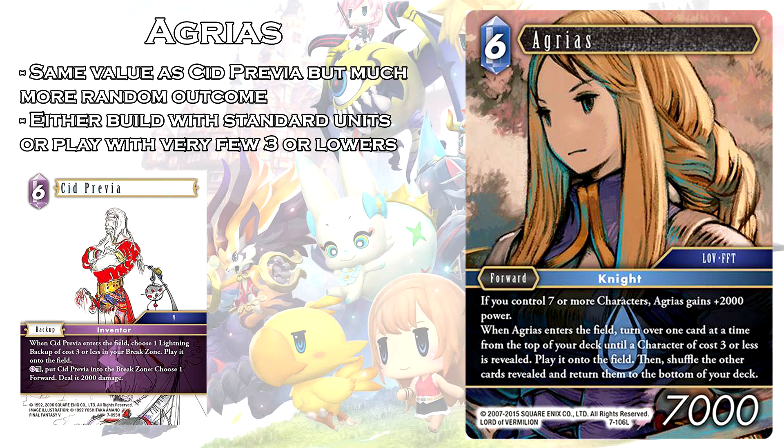So in order to play Agrius, you definitely need to build your deck to maximize your chances with this card. There are two schools of thought. You either build your deck with a large variety of cards that cost 3 or less, so there's a very small likelihood of revealing a card you can't put onto the field. The other alternative is to build your deck where there are only a few cards that cost 3 or less — very specific cards you want. For example, if you wanted to ensure you always get Ophelia, you might build a deck where Ophelia is your only card that costs 3 or less and every card is a 4 cost or higher, so every time you play Agrius you're guaranteed to get that Ophelia onto the field.